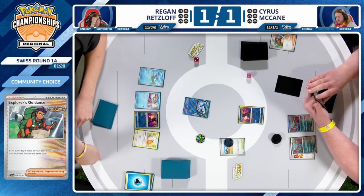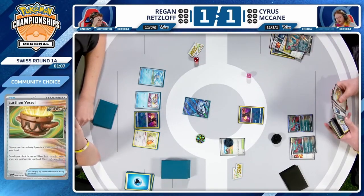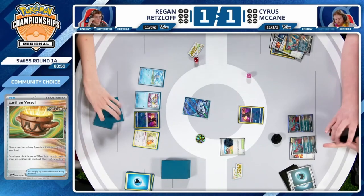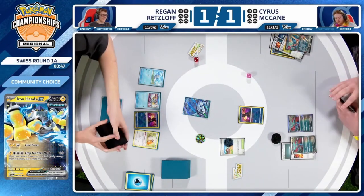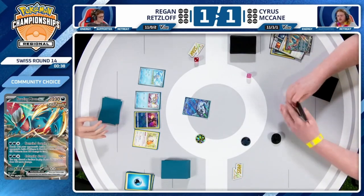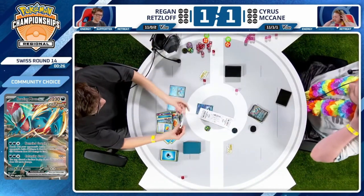He does choose to keep the Vessel right away and has a couple of Darkness Energy — can choose to hang on to one to discard or just throw them both away. He keeps the Nest Ball and Earthen Vessel. Cyrus really not choosing to focus at all on the Roaring Moon. But that just gives so much more power to the Iron Hands — if it takes down the Radiant Greninja, what response do you have? You're not going to have 16 Ancient cards in the discard already. And I think our players are recognizing less than a minute left.